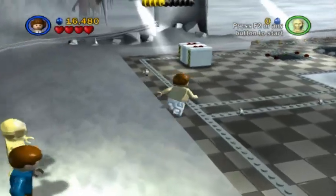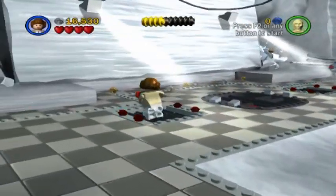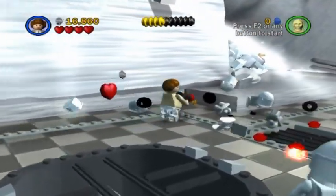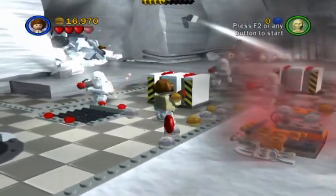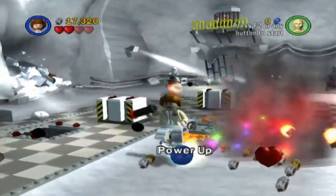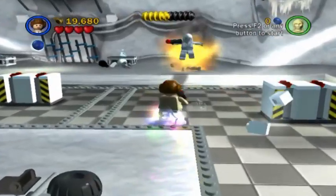Alright, here we have a really big room, and there's a lot for us to do in here, including some stormtroopers that we have to eliminate. It's been a while since we've used Leia. I like using Leia, because as I said — ooh, power-up sphere, power-up sphere! Me like shinies, me like shinies.